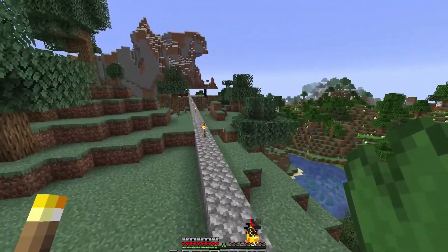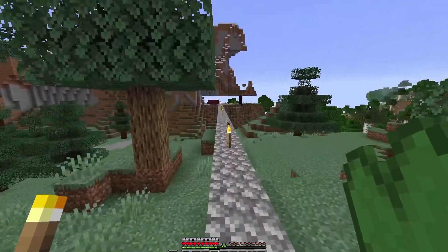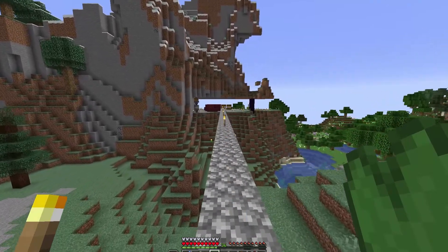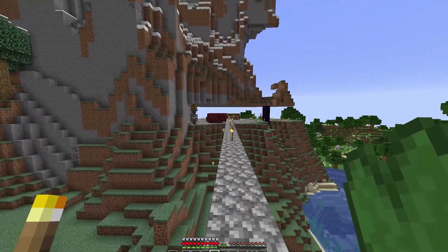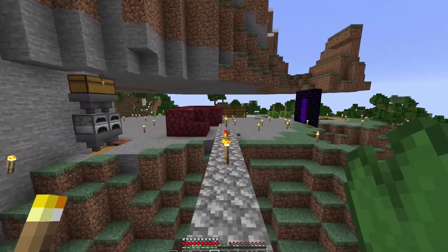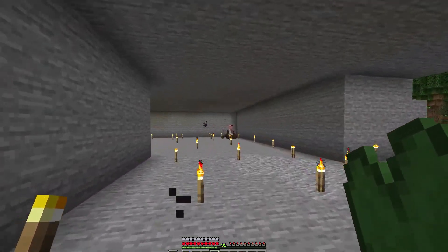I'm going to ferry all the other three villagers across and then they can sit there and start planting and doing what they do with the carrots. Eventually it's going to spit some babies out so I'm going to have to work out what to do with them. I've got three more villagers here to go.